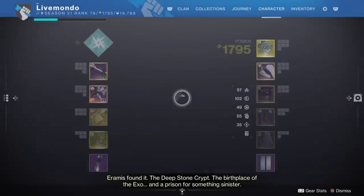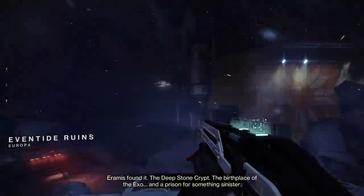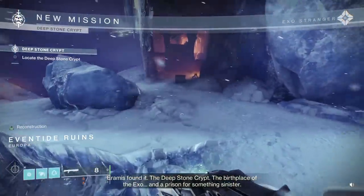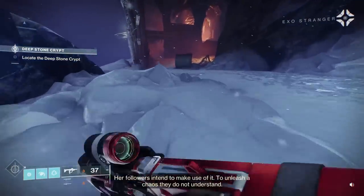Because that item in the season pass that allows you to make weapons Deepsight, you need Spoils of Conquest to use that. So this is how you get them for free. You can also save up and buy something from the exotic kiosk. You can do this on every character, every week — so that's 15 a week. Might not sound like a lot, but if you're not raiding, it is a lot.